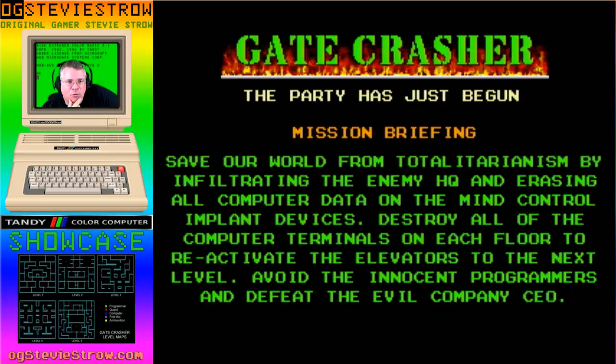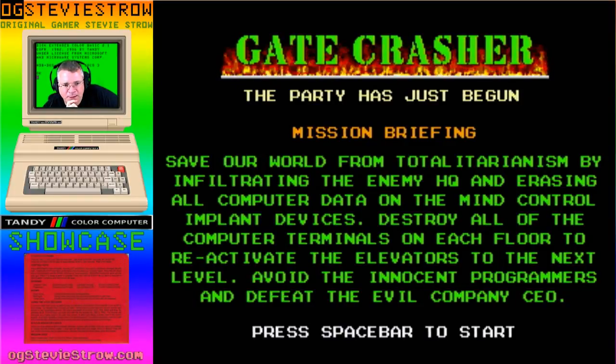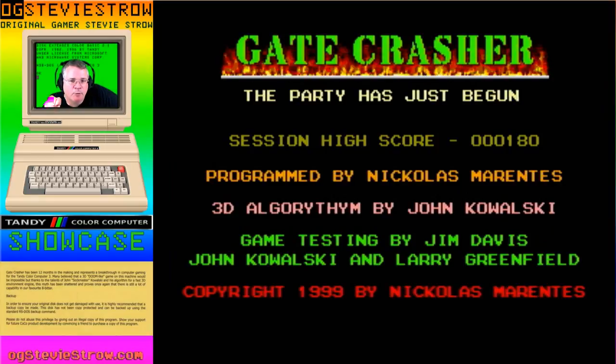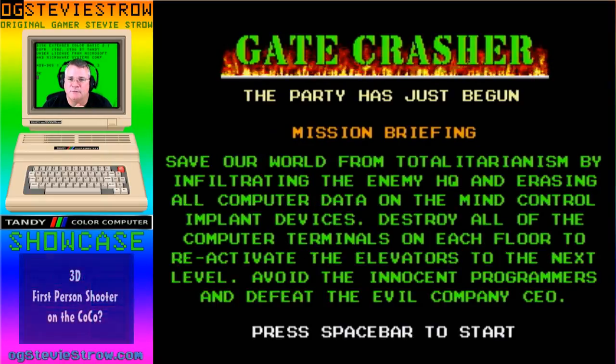If you look at the horsepower needed to run Wolfenstein — you needed a 486 processor, four megabytes of RAM, a VGA card, and a Sound Blaster board to get the audio. There was a lot of higher-end and bolt-on hardware to do this on a PC. So to do this on a stock CoCo is really impressive. Technologically, it's 1.79 megahertz and an 8-bit CPU.